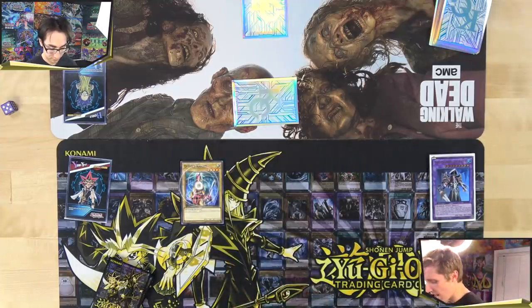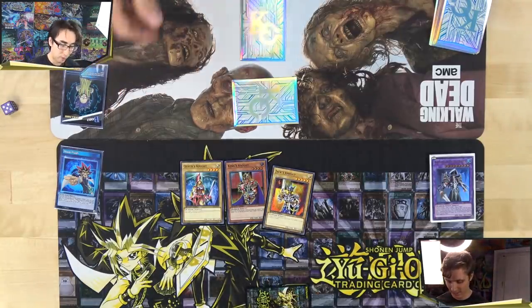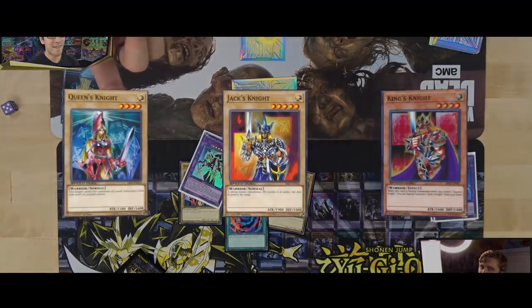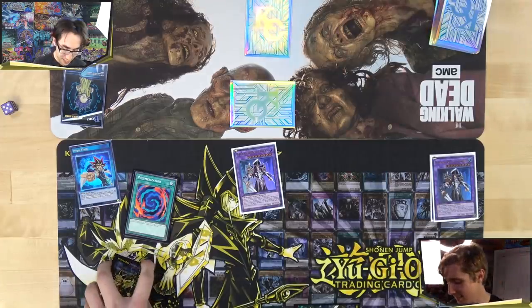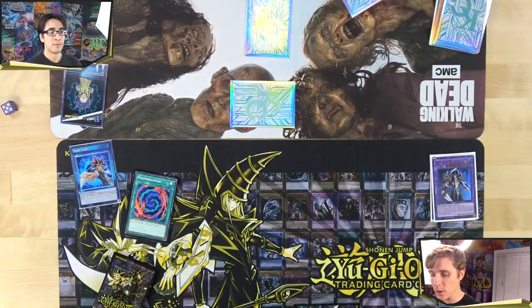Mitch Normal Summons Queen's Knight and activates Royal Flush skill for King's Knight — which then Special Summons Jack's Knight. With all three Knights on the field, Alex activates Polymerization and fuses Queen's Knight, King's Knight, and Jack's Knight into Arcana Knight Joker. The fusion monster comes to the field. Arcana Knight Joker's effect: once per turn, when a spell, trap, or monster effect targets this face-up card, you can discard the same type of card to negate that effect.